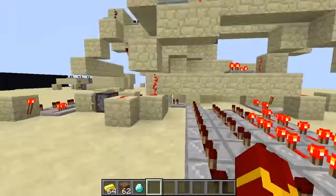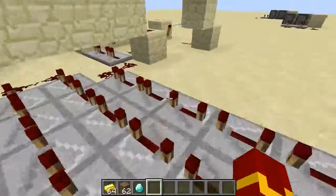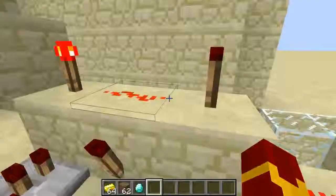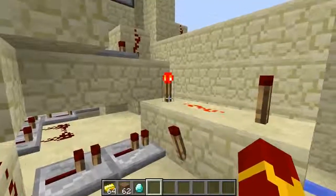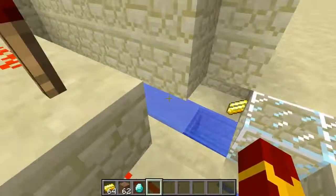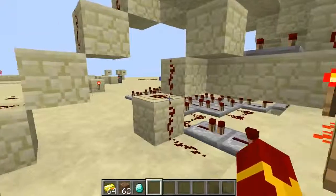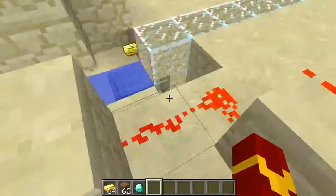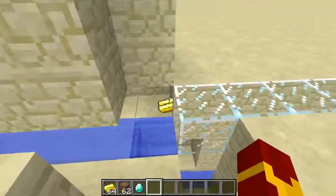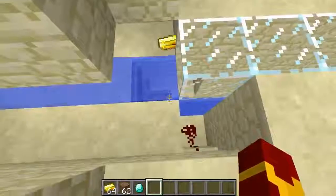When it hits the pressure plate, this small delay system fires off. The delay system delays the signal being sent to this gate, so this torch turns off. Imagine I threw a dirt block — the dirt block hits the pressure plate, the delay circuit is fired off, and the dirt block flows through the stream. It doesn't get collected by the gold, and falls right down into the pressure plate over there.